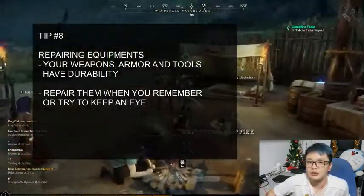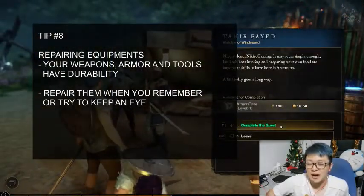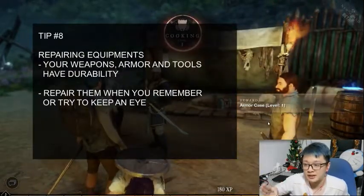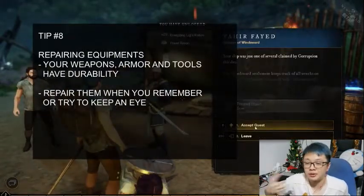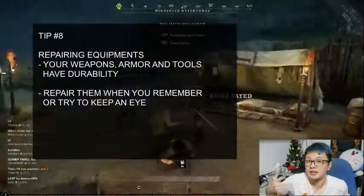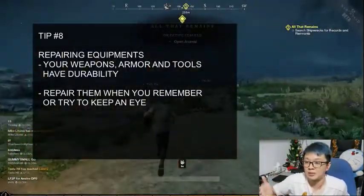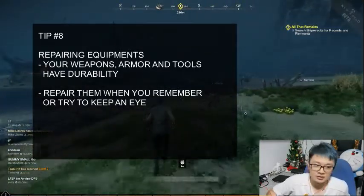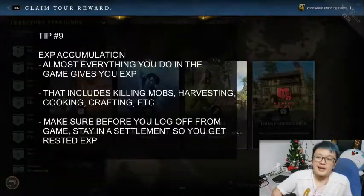Eighth tip: your equipment — you do need to repair it. Don't forget about that. I haven't experienced breaking my equipment yet, so I'm not sure whether broken equipment disappears entirely or just becomes unusable. Maybe someone can tell me in the comments below, since I can't access the beta anymore — it's over and I'm making videos from the beta experience. So just make sure you repair your equipment regularly.